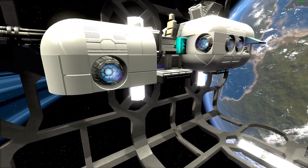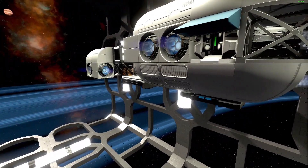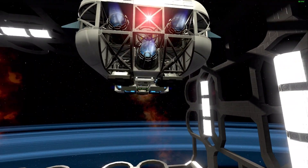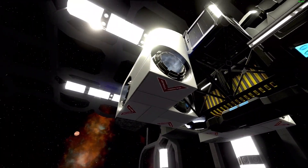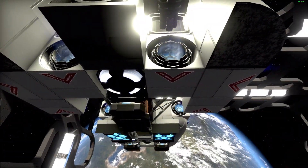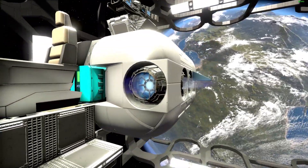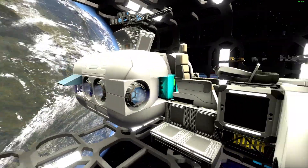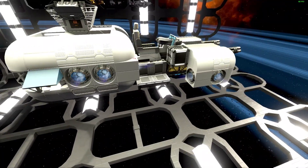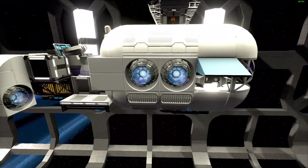So what are my plans for this one? First of all, I'm going to reduce the number of thrusters a bit. I'm going to have three mediums for the forward thrust like the original, but I'm not going to bother with these two extra ones. These two braking reverse thrusters will be mediums as well, but I'll get rid of these two here. The lateral thrusters will be the same three smalls in both directions.